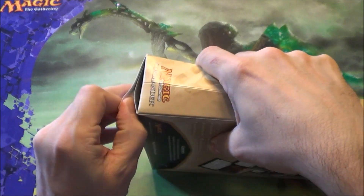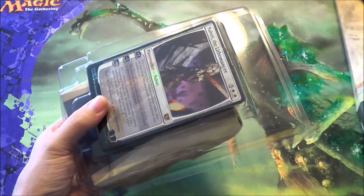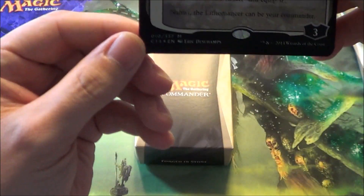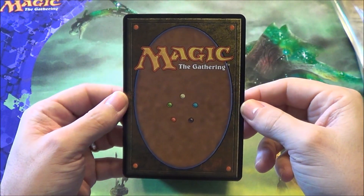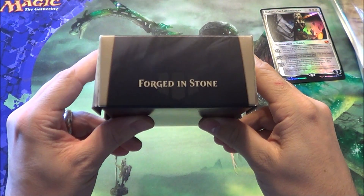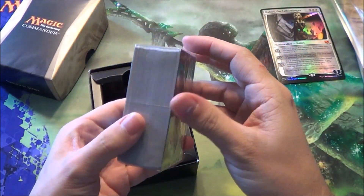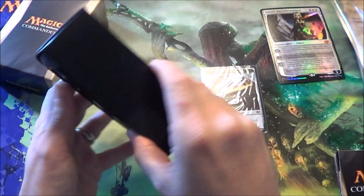Alright, let's break this thing open. Here's the big card like I said — it's foiled, and it even has all the normal numbers at the bottom, which I thought was a little strange. The back looks almost like a Magic card. Each one comes in a box, and the name of the deck is on the side — this one is Forged in Stone. Inside you get your tokens, the cards, an insert for the deck, and a rule reference card.